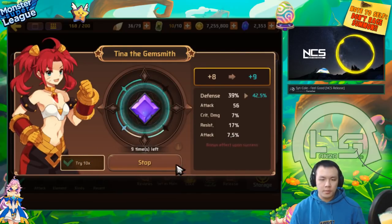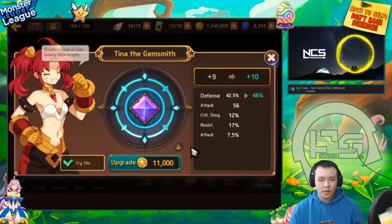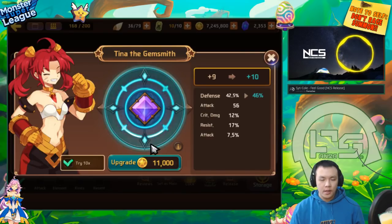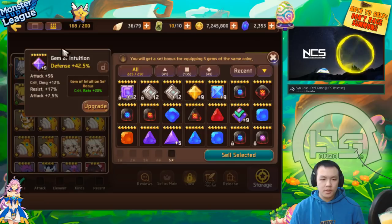Oh nice, it did spawn resist. Is this the miracle gem? Sometimes you get these miracle gems that just turn out surprisingly well. It's already worth keeping because I can throw this on a titans monster already with 17% resist. I can throw this on a random titans debuff monster and it would already work. The crit damage it gave on the last roll - well at least it's not flat attack. This gem is usable - lowest tier usable, but you can throw it on titan fodder.